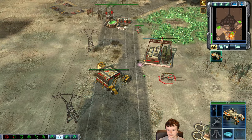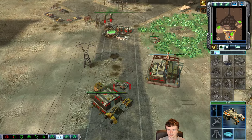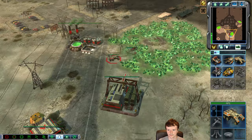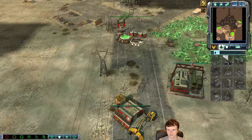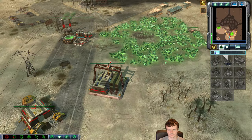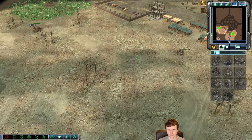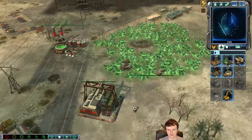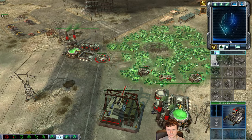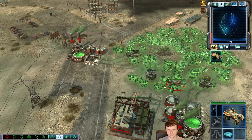So I built an APC here. I wasn't sure yet if I'm up against a disintegrator — it's quite unusual in this game. I do all sorts of unorthodox strategies, so it wouldn't surprise me if I decide to garrison this APC and put an engineer inside of it and attempt to take over my opponent's Tiberium spike, which I'm doing just now.